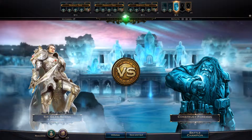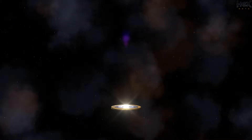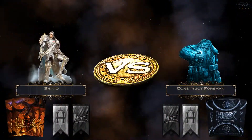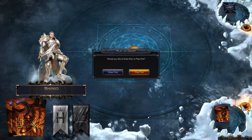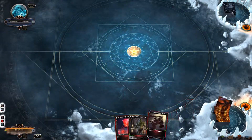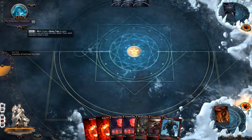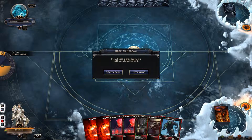Now we've got the Construct Foreman — could be an interesting fight. Can't remember his abilities offhand so let's give it a look. He doesn't have any passive but his active one is to create a booby trap for each champion and put them into their decks. That shouldn't be too much to worry about.